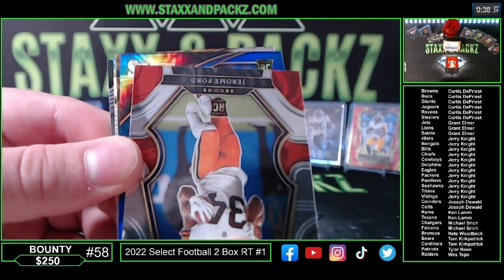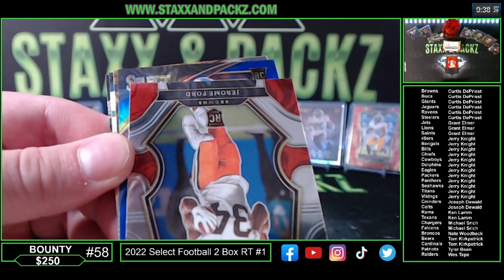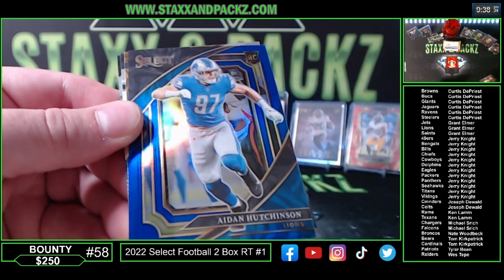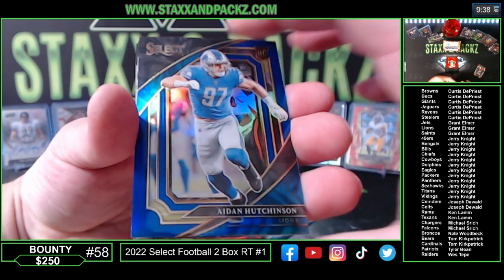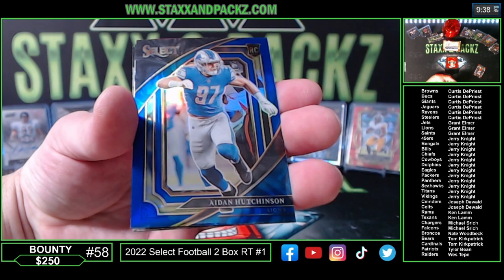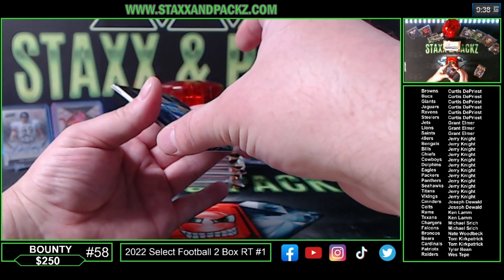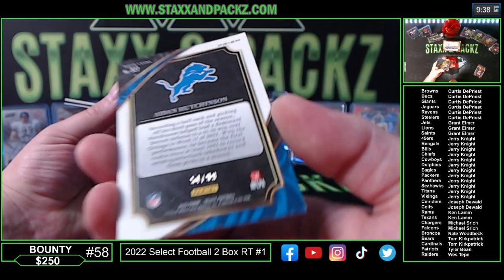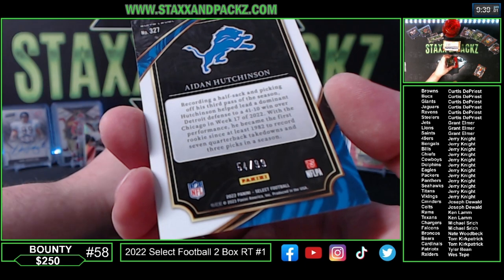It's a sweet level and it looks like Lions. No way — is that him again? Wow! Grant on fire with the color match — sweet level of Aiden Hutchinson! Wow, that is sick dude! What is that number? 54 of 99. Grant is on fire!